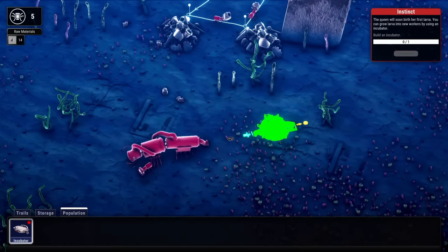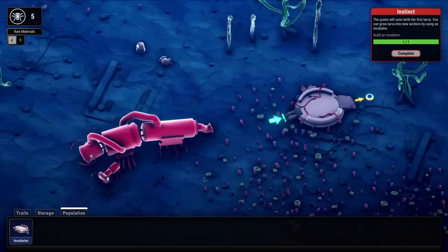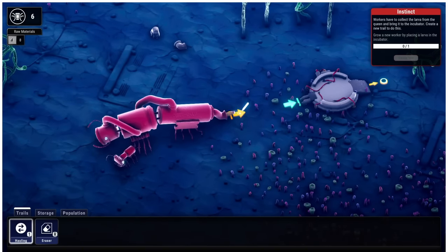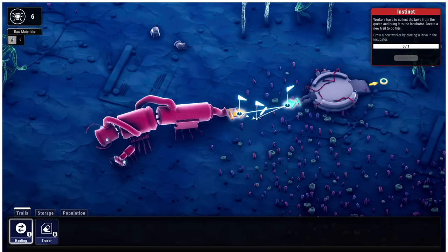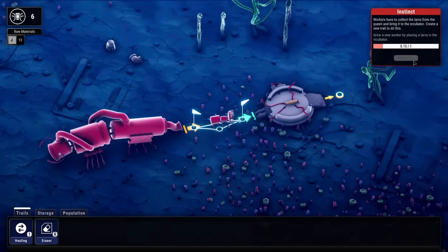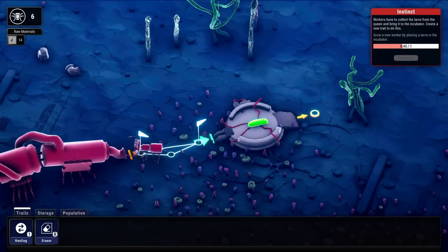I believe the larva come out of the butt of the queen, so we should probably put it close to the queen's butt. We're popping out a larva - that's disgusting, I hate that. We'll click here and then bring it here and do another loop like so. Go ahead and grab that little mechanical larva out of the back of the queen, throw it in the incubator, and then we'll watch that thing generate into some sort of weird abomination.